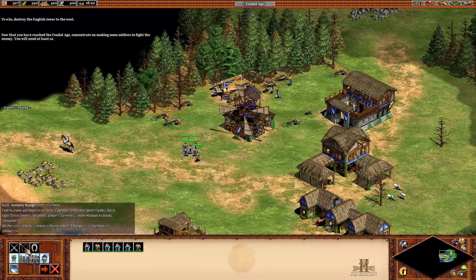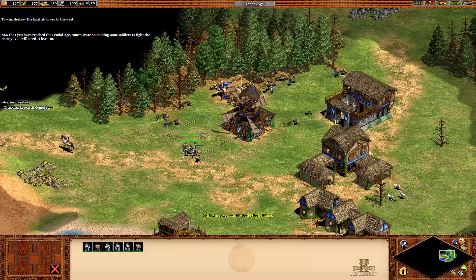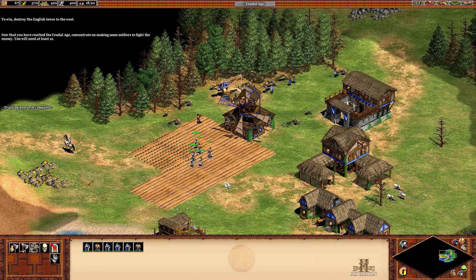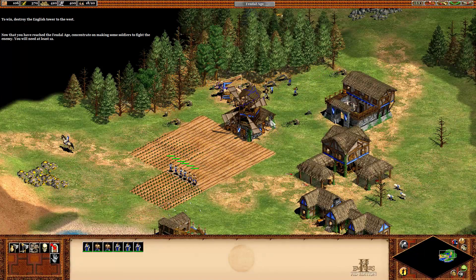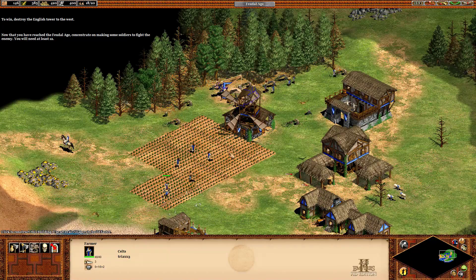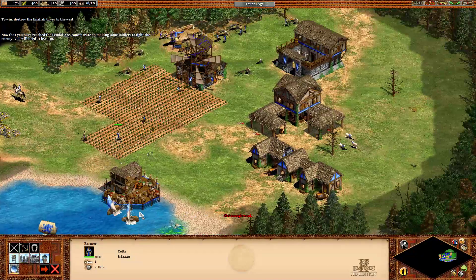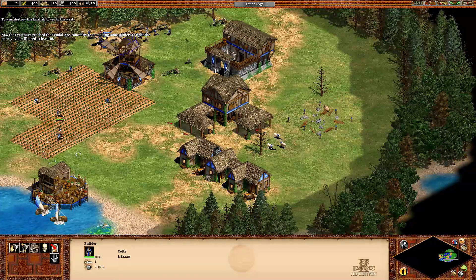We can build stables, stone walls, and we could build the market, but there's no one to trade with. What we want to build here is five farms. They'll automatically move on to the next construction, and one person will hang around and replant. However, you need 60 wood to automatically replant the farm, which is kind of annoying. You are nominated to come over here and build a stables.